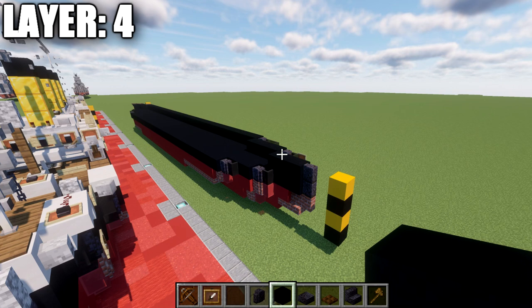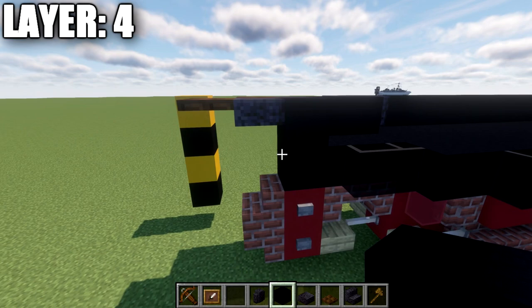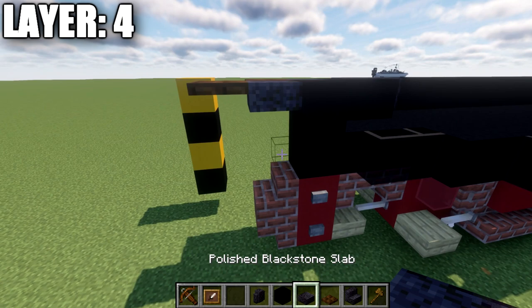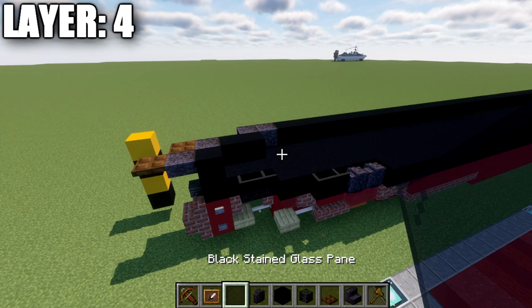For layer four, place a polished blackstone wall on top of the existing wall, then three black concrete blocks back. Go to the rear and build the center line: a black concrete full block, then a brick top slab, and a dark oak wood trapdoor going back. There's also a wither skeleton skull coming off that black concrete block on the bottom. That forms the back section, and the center line is now complete.